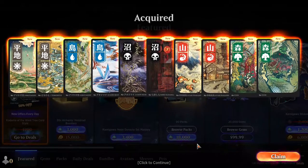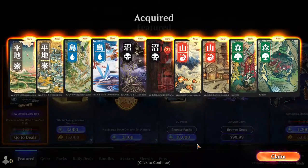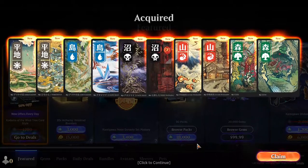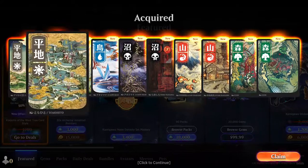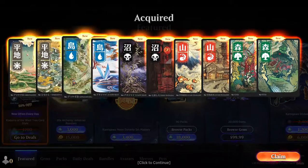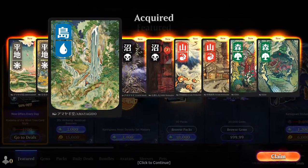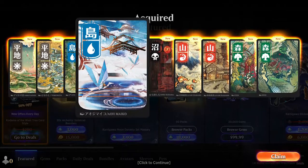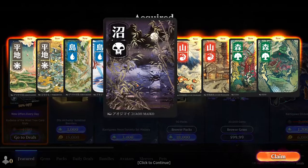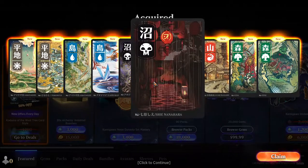Is it worth it to buy the Ukiyo-e Lens on MTG Arena for 5000 gems? Well, let's see the Ukiyo-e Lens. So we got Plains — they're beautiful. One looks like a forest or a mountain, but it is an island, and another beautiful island, and an eerie swamp, and another swamp.